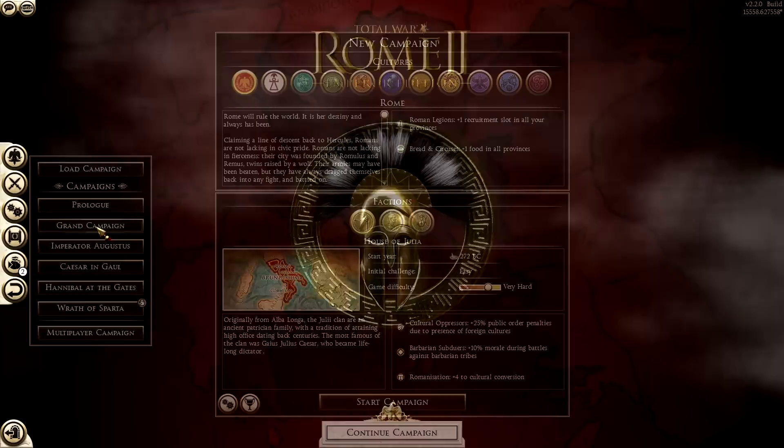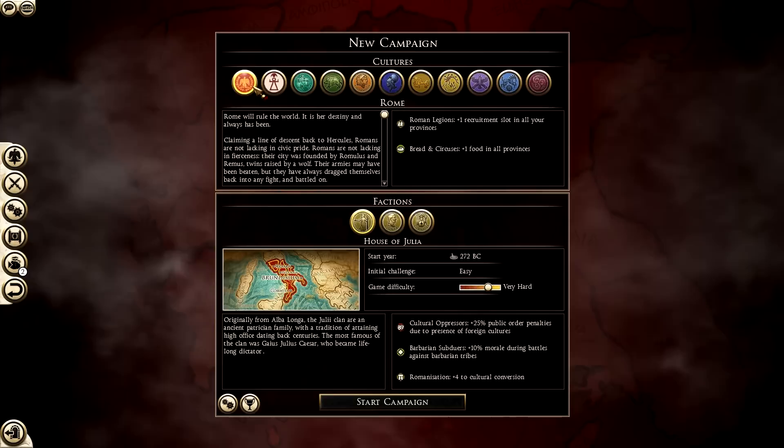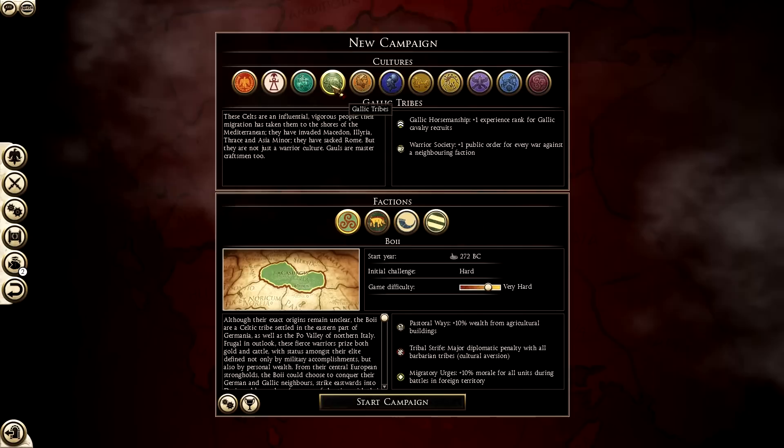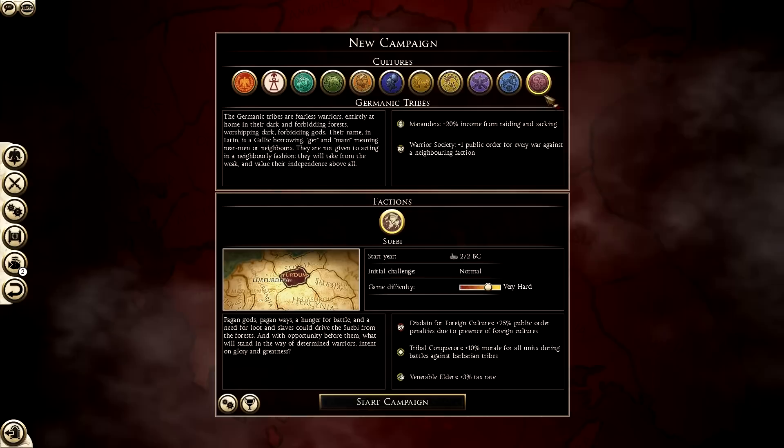We're going to go onto the Grand Campaign and we're going to play as Rome. This is what the campaign structure looks like - it's pretty much the same for every Total War game. You have Rome, Carthage, Balkan tribes, and a bunch of factions: the Audrician Kingdom, Getai, the RDI, Taelus, Gallic Tribes, Successor Kingdoms, Greek States, Iberian Tribes, Nomadic Tribes, Eastern Empires, Britannic Tribes, and Germanic Tribes.